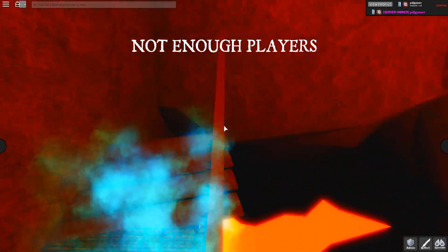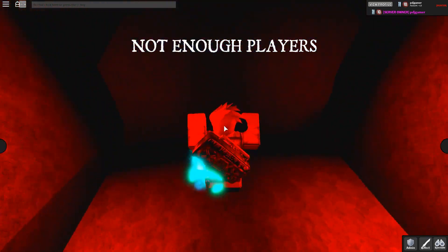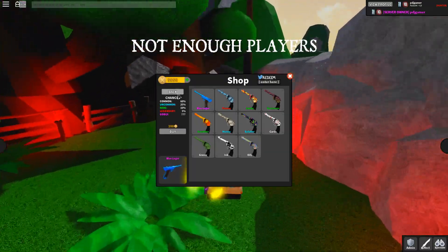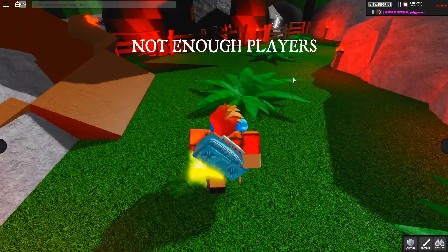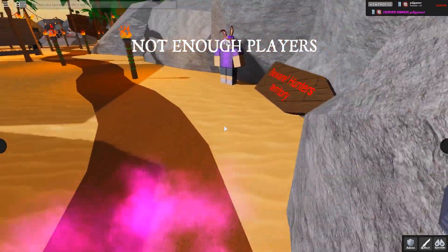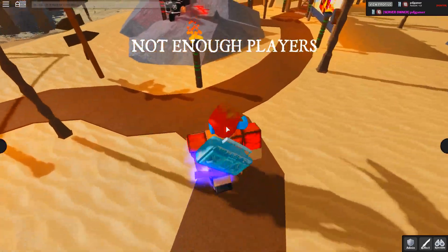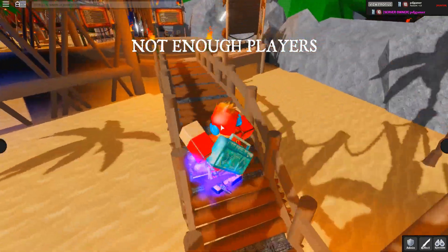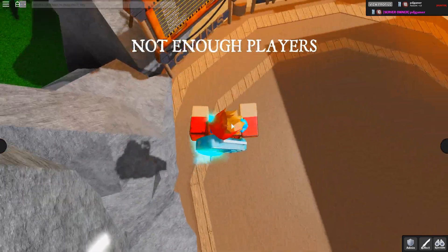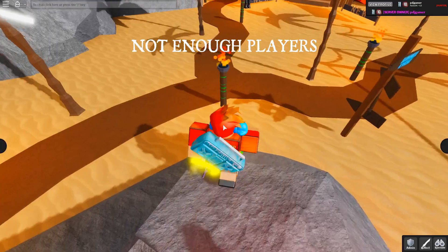Moving on to our second spot, we have Blue Luger. There are two ways to get Blue Luger — one is unboxing it from the revolver box right here, and the other is trading. I actually unboxed a Blue Luger a long time ago, spending a lot of coins on Murder Mystery X — it was off camera though. Blue Luger is my second favorite gun in the game overall.